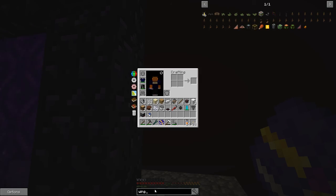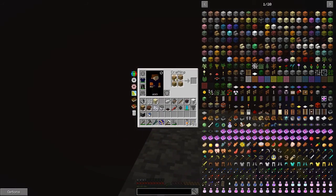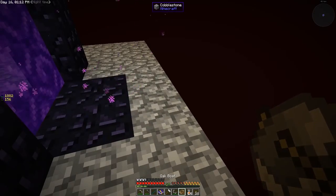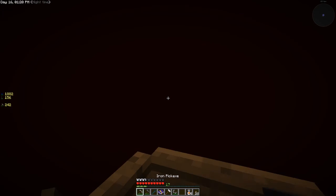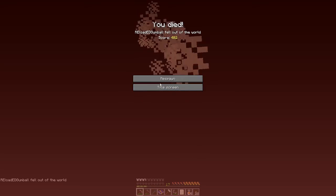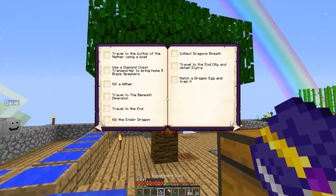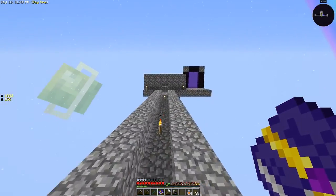There's a glider option. Let's grab a boat — it's probably beneficial to have a crafting bench here. Boom, boat. I do have keep inventory on, so we are going to the bottom of the nether in a boat. I don't think that's what's meant to happen, but I did technically travel to the bottom of the nether using a boat — I just don't think that's how it's meant to go.